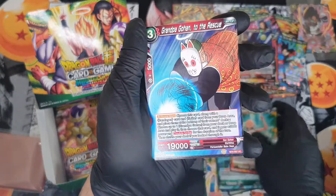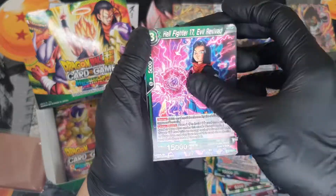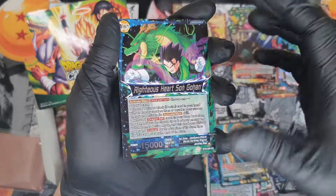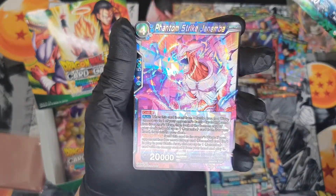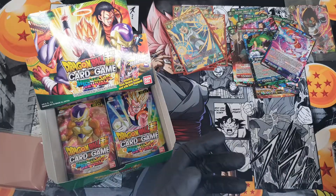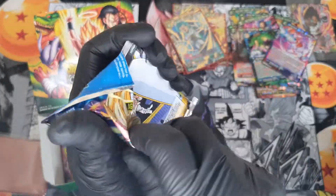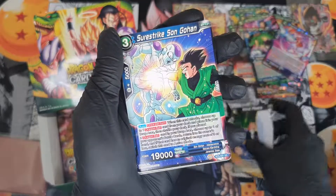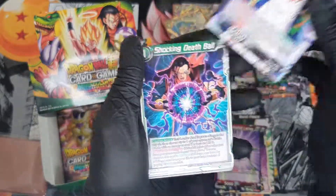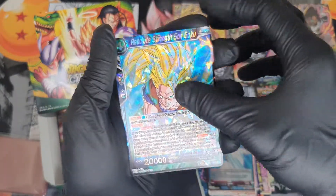Last three packs. Master Roshi, Grandpa Gohan, Hidden Feelings, Super Saiyan Vegeta, Android 17, Great Saiyaman, Nappa, Android 17, Trunks, Righteous Heart Son Gohan — uncommon — and we get another rare. Then World Peace Gohan, Death Ball, Kami, Oob, Bandages — another rare.